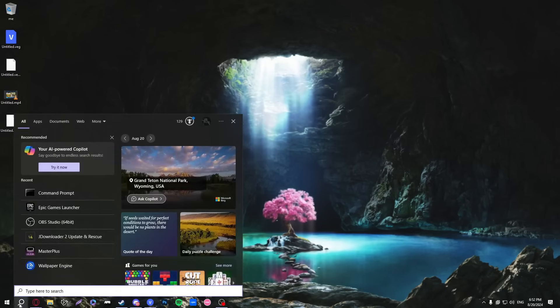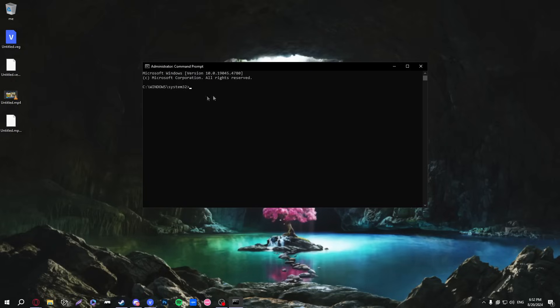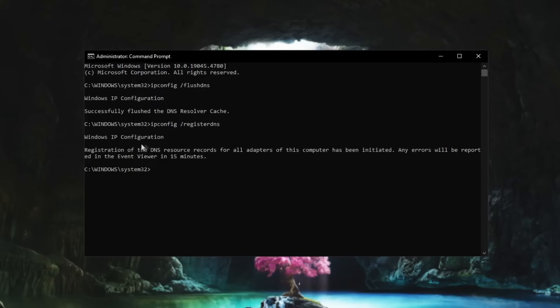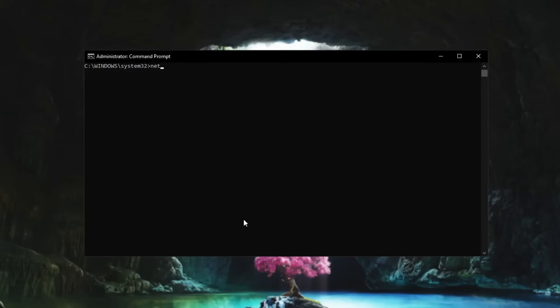Go to the search button and type 'cmd' to open Command Prompt. Right-click it and run as administrator — make sure it says System32 in the path. Then type 'ipconfig /flushdns' and press Enter. After that, type 'ipconfig /registerdns' and press Enter. You should see a message that DNS registration has been initiated. Then type 'ipconfig /release', and finally type 'netsh winsock reset' and press Enter.